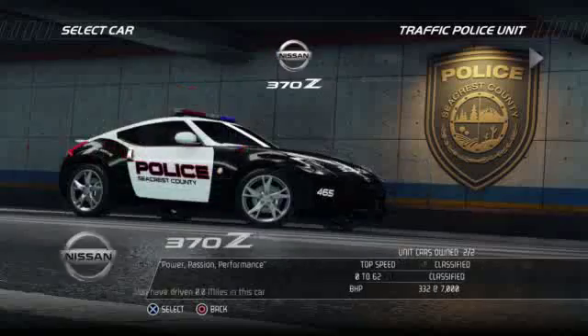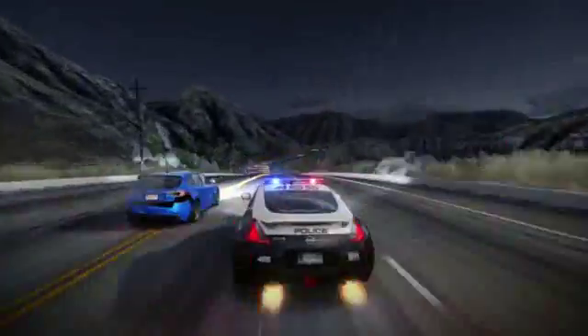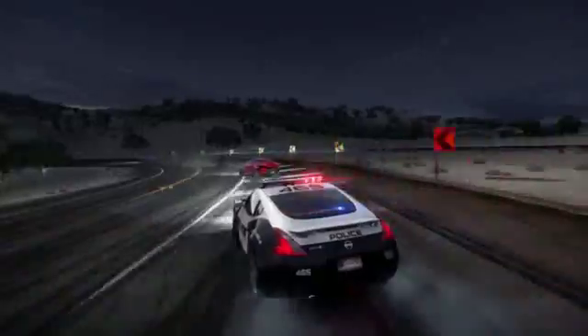You have to take down the racers and shut down the race before they cross the finish line. In Dark Horse you get to play as a cop and choose from some really cool cop cars. My favourite is the Nissan 370Z — it's really fast, really precise at taking down the racers, and it's also great for drifting.